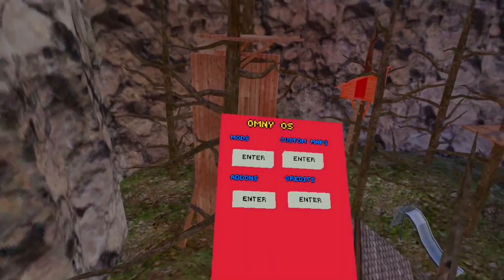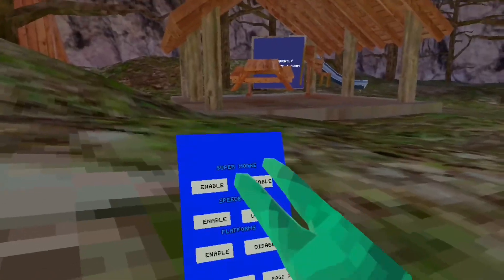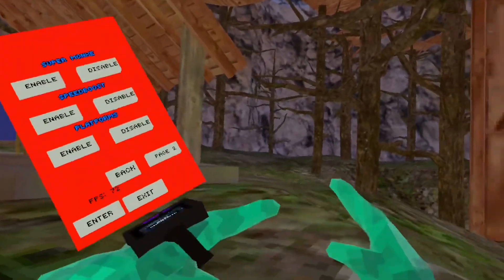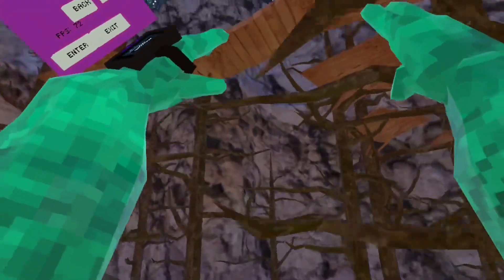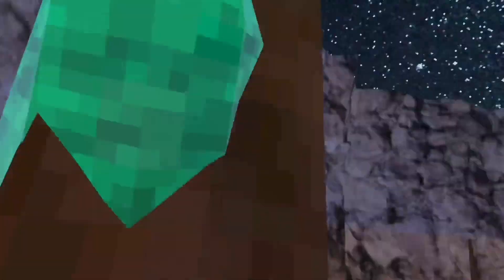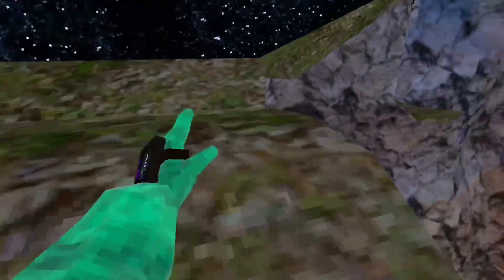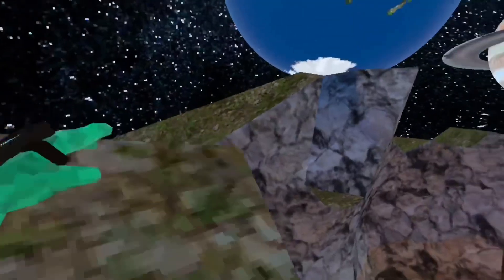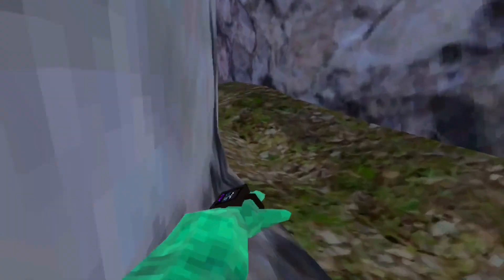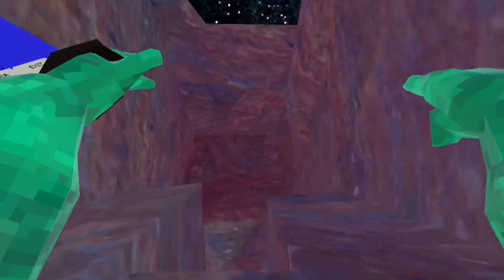In the Omni LS watch menu you have: enter mods, custom maps, add-ons, and credits — you can read those. You have to exit it first. The first mod is Super Monkey — you click the A button, you can fly in the direction your head is looking. You can see the earth, the center, and the moon. There's also a tutorial — it's the older version of Guerrilla Tech.